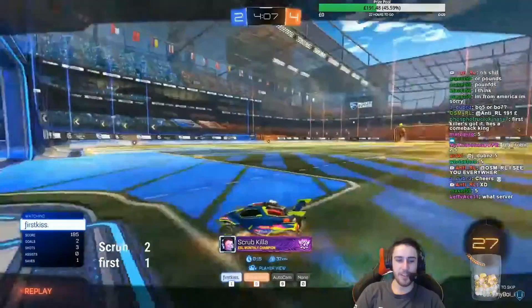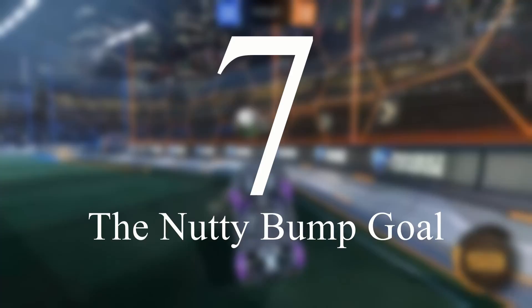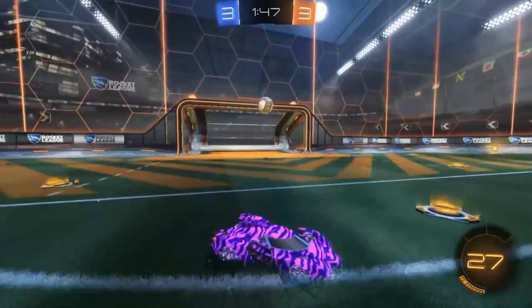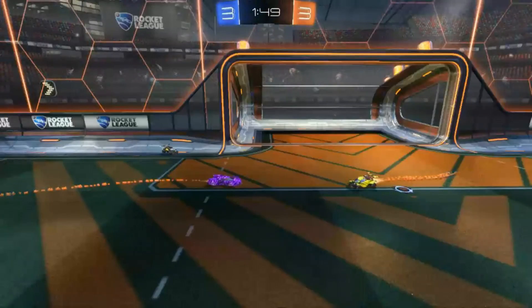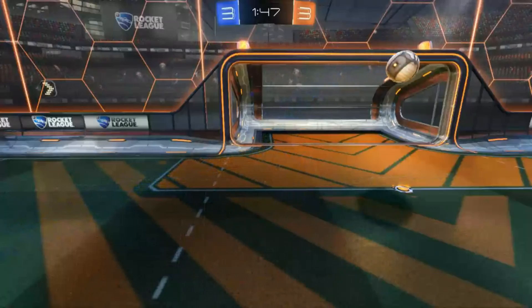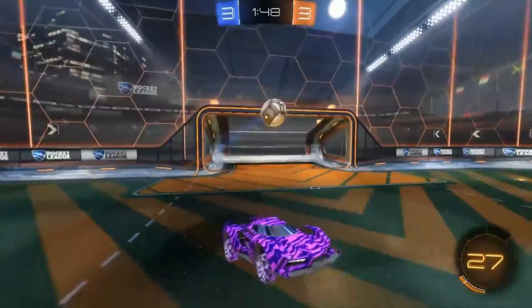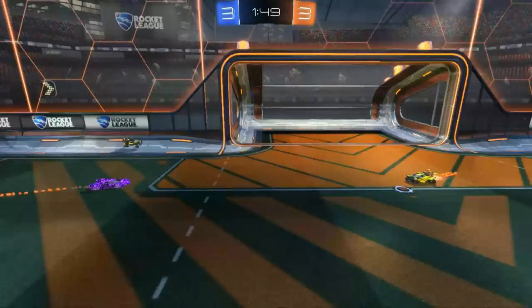Number 7: The nutty bump goal. This is one of the craziest goals I've ever seen — it's so weird the way the bump creates a flick that shoots the ball directly into the goal. The best part is it's a complete accident. He's literally in car cam with no idea where the ball is; he's just trying to knock the opponent out of the way so his teammate can score, and he ends up blocking the ball yet somehow scoring. It's so crazy.